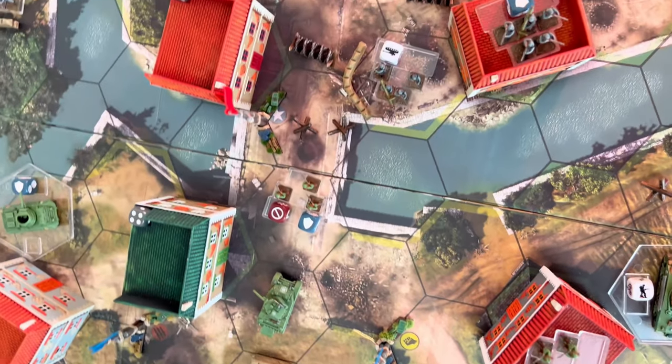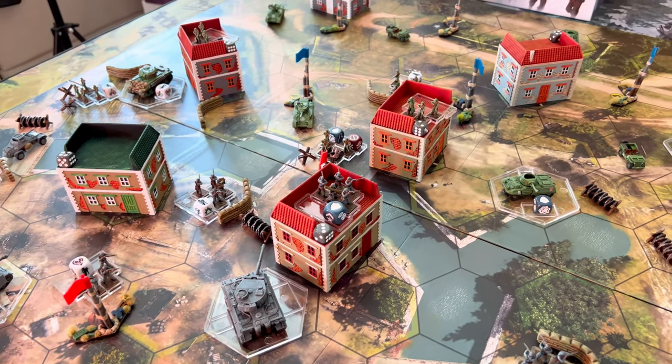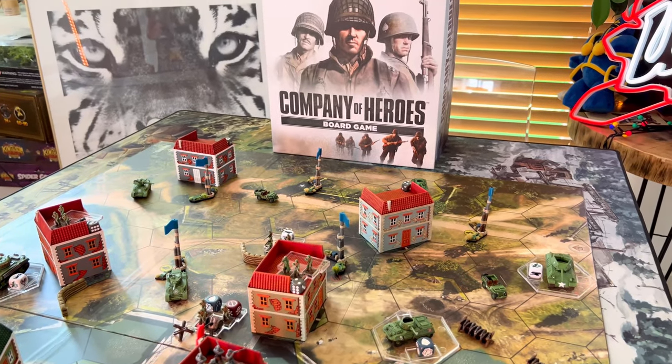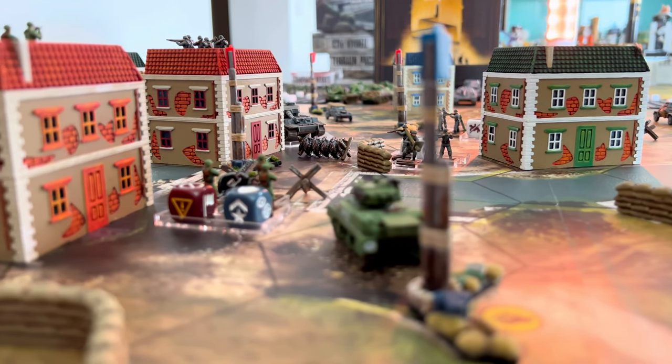Company of Heroes is played in rounds and players will clash on one of the double-sided maps. Maps are divided into hexagonal fields of different types: land, water, and structures. And with terrain packs, you can elevate the experience and the table presence, but we'll get to that.